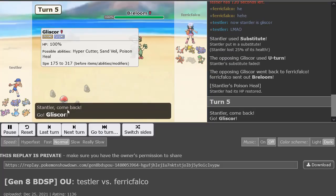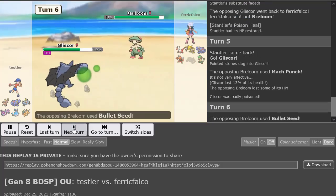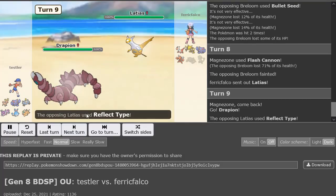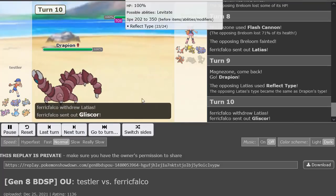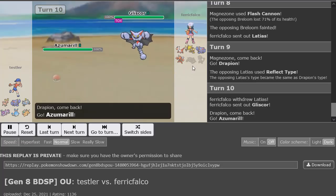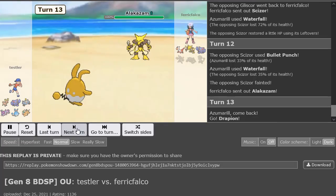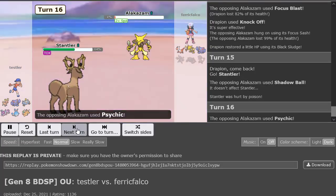I Skill Swapped and showed him it was the Poison Heal thing. And I said: now Stantler is Gliscor. That was the only other time I could Skill Swap a Gliscor — only other time. Then Breloom comes in, I had to knock it out. Drapion comes in on this slot and he's actually a Reflect Type, which is a cool set I definitely mean to bring at some point. Then it's just a regular game after that where I had to sack Stantler, go Dragonite, and win in the end.